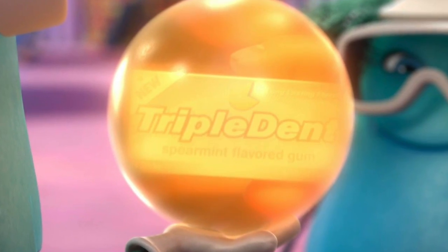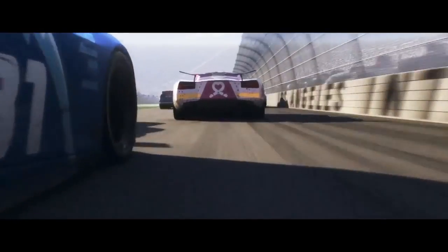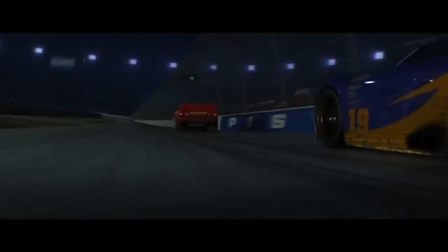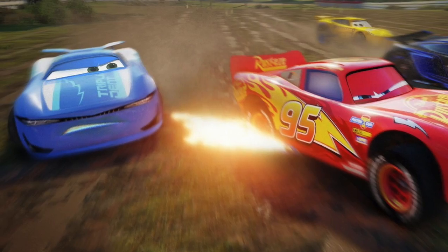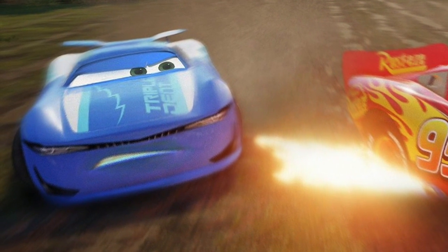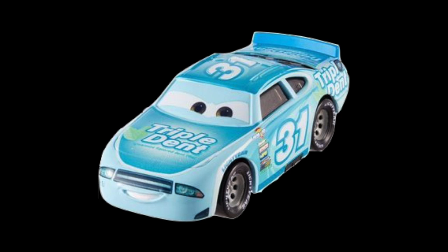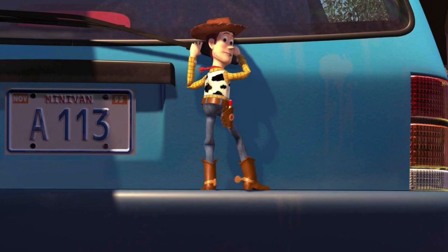Our fourth Easter egg is the Triple Dent Gum car, which I just absolutely love — someone pointed this out to me and I thought it was so clever. You have to pay really close attention as the cars move around the track and during pit stops where all the different teams are lined up. There is definitely a Triple Dent Gum car featured from Inside Out — that Triple Dent Gum song, which I'm not going to sing because I don't want to get it stuck in your head. It's one of my favorite bits from Inside Out. Here's a picture of the Triple Dent die-cast car from the official toy series — take a close look and try to find the Triple Dent car.